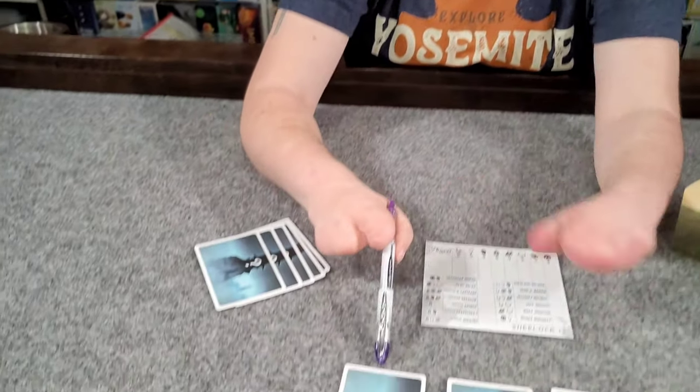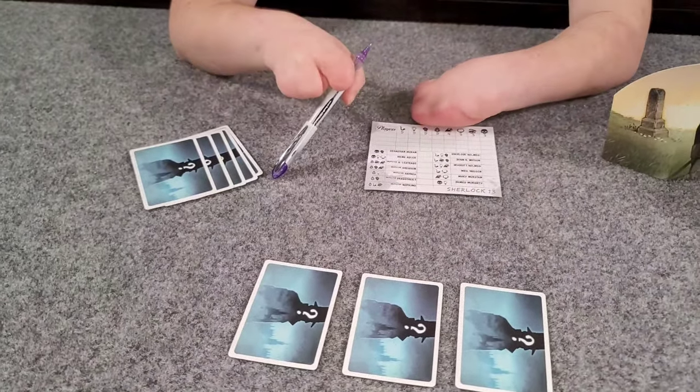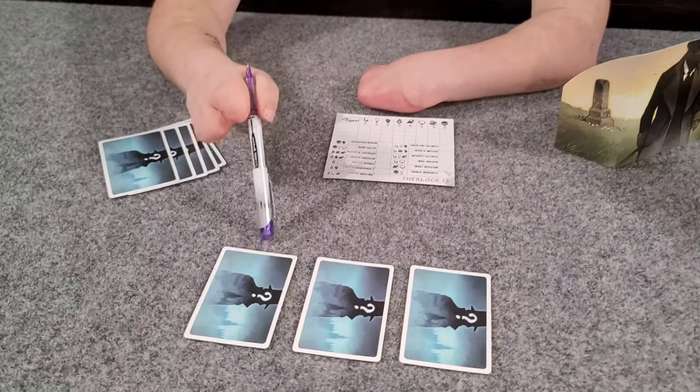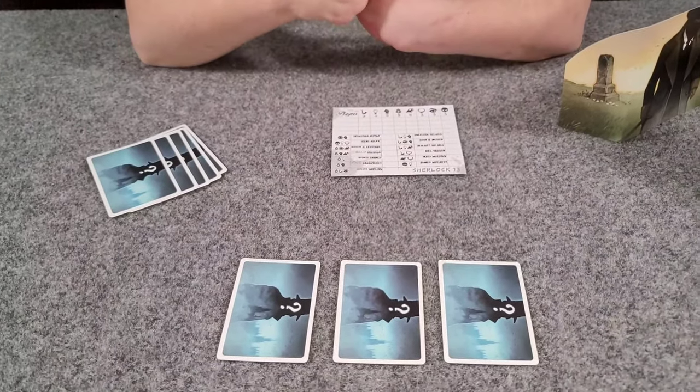Another thing you can do is swap a card from your hand with one of the two face-down cards. When you do that, you have to place the card from your hand face up, giving your opponent a little information, but you get to take one of the face-down cards into your hand — so you gain some fresh information as well.